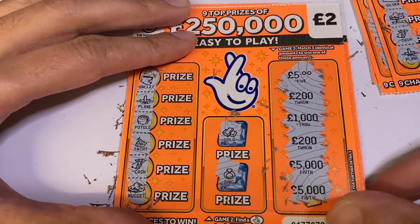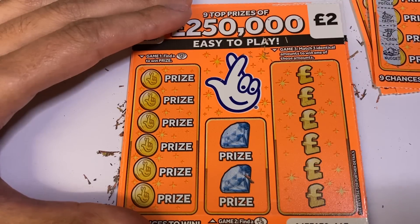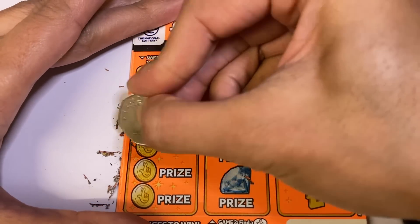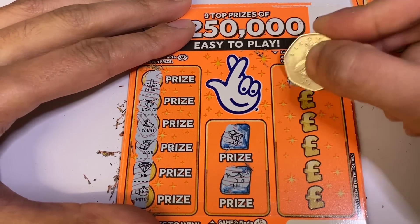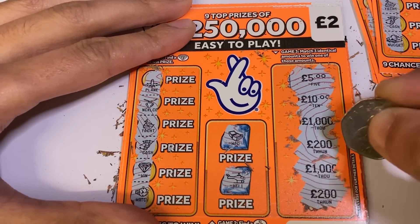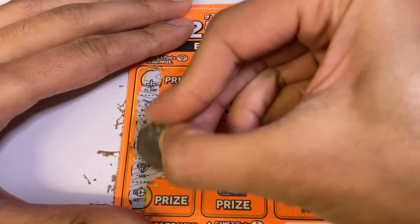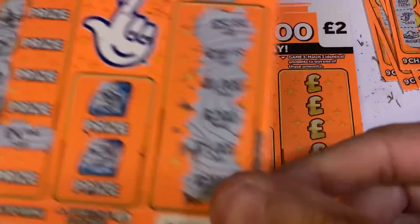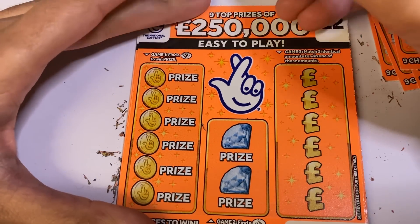Two of them — a thousand and a five pounds — nope, that one's a loser. We've got our first diamond! And the diamond is going to give us £4 this time.